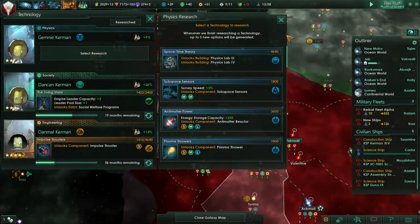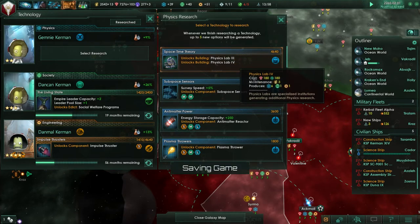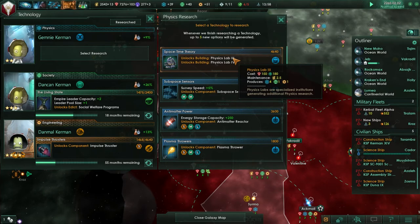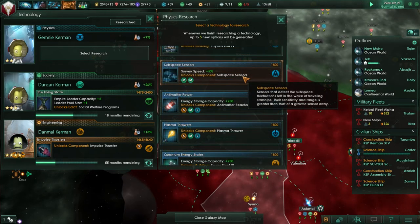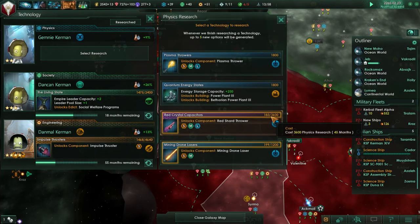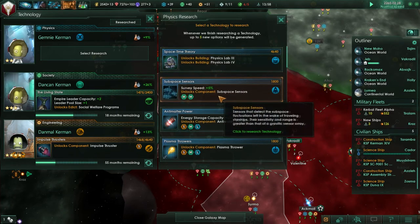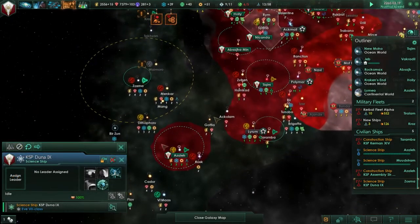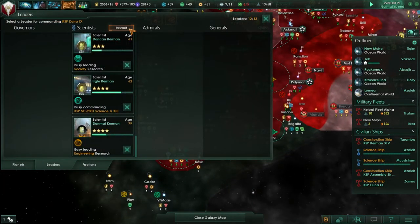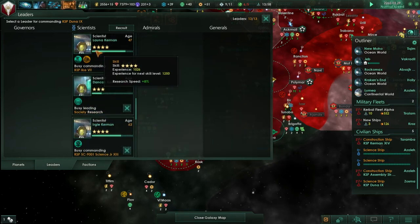Physics lab! We got Physics Lab 3 and Physics Lab 4 at the same time. Space-time theory, which we probably should have discovered already. Increasing survey speed seems like something the Kerbals will go for - let's increase survey speed. Anomaly fill risk minus 10% - that seems like a good idea.